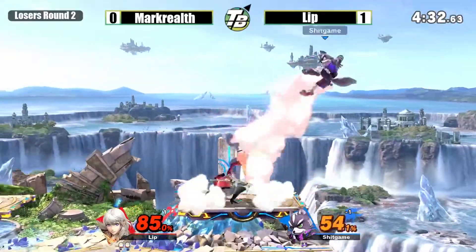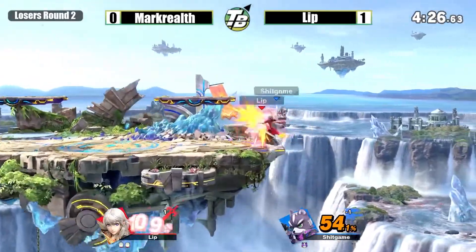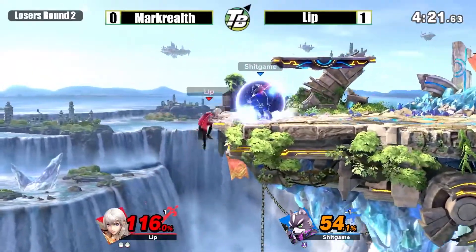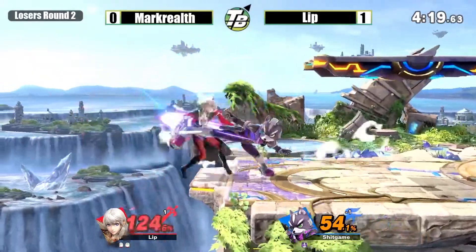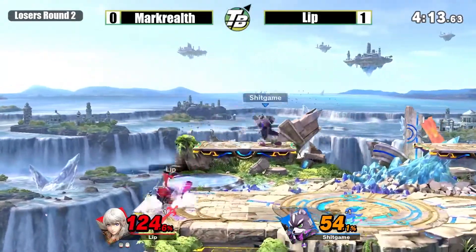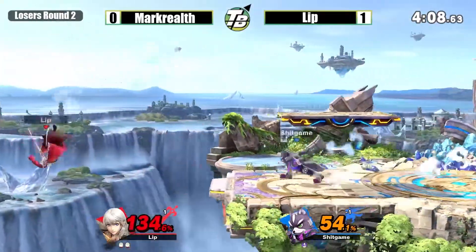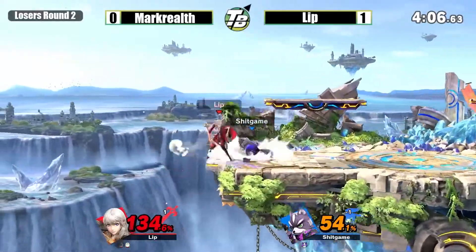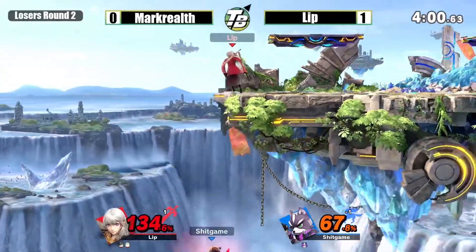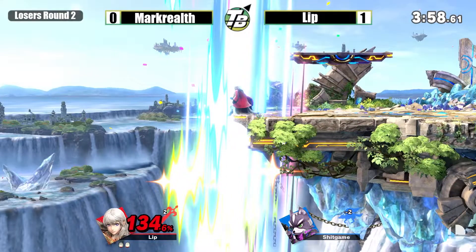Got them on the ledge. Big jabs, knock them off. Not going out there for the edge guard — waited that out. Throwing out the forward air just for the up smash, doesn't get it though. Lip's spacing out a lot of these up smashes. Unfortunately for Markrolf, he's off stage now, and this is going to be tough to get back from — the down air knocks him out. There's Byleth making some waves.